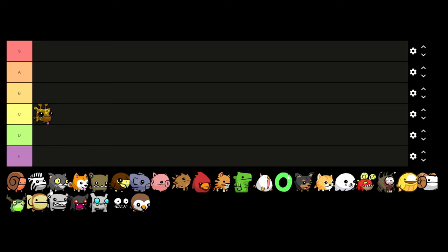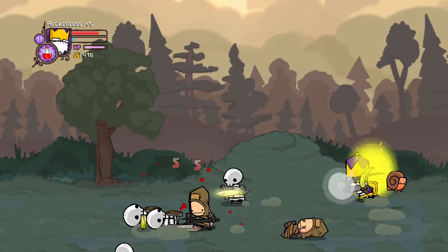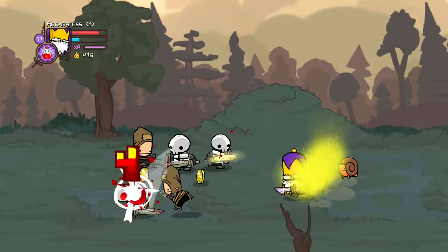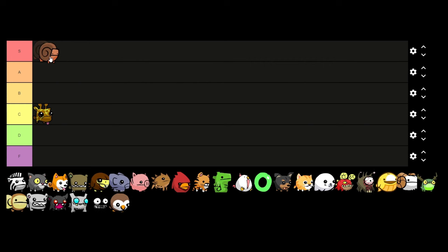For our next pet we'll be looking at Snellbert. Snellbert gives a plus 5 to your defense but a massive minus 5 to your agility. Personally I think it's a well worth it trade-off because in Castle Crashers I'm going to be using either juggling or magic — I'm not really prioritizing my bow and arrow. And a plus 5 to your defense is just huge, so Snellbert will be going in S tier.